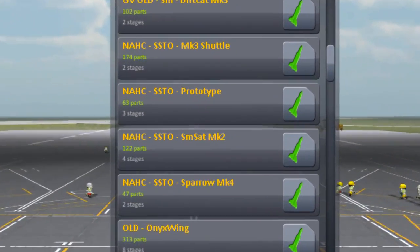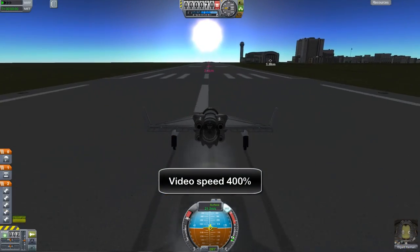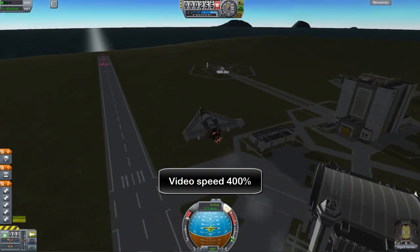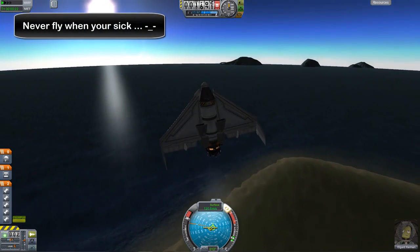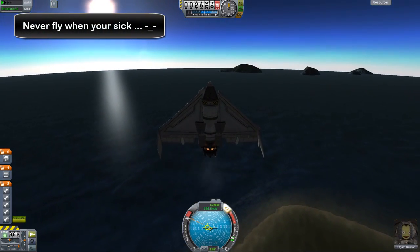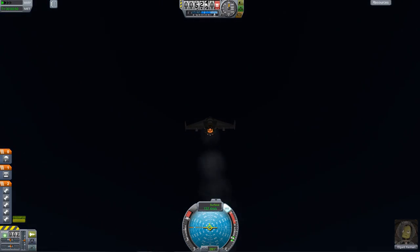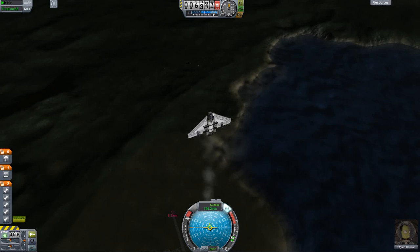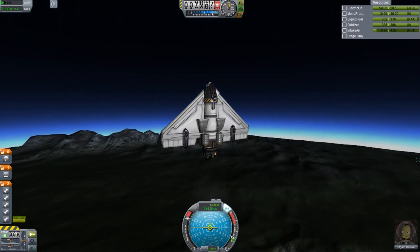So in this little bit of video that I'm showing you now, I'm showing you how fuel efficient these little guys can be with turbojet engines. So if they can get into orbit with basic jet engines, imagine what they can do with turbojet engines. I'm taking the Sparrow MK4, the one that I recently made a video of, and putting a turbojet engine on it and doing a little maneuver to get it into orbit. You will see that it saves quite a lot of fuel for such a small craft.